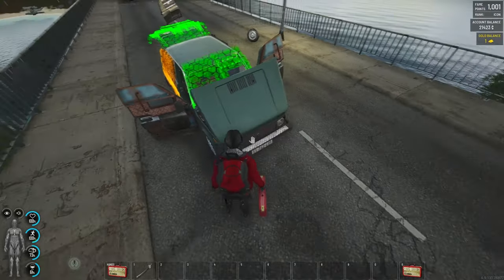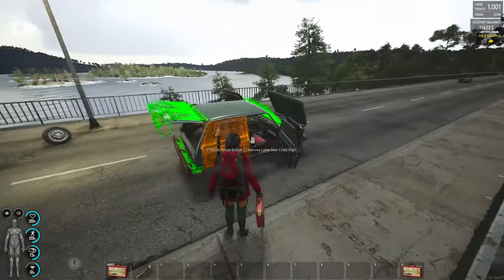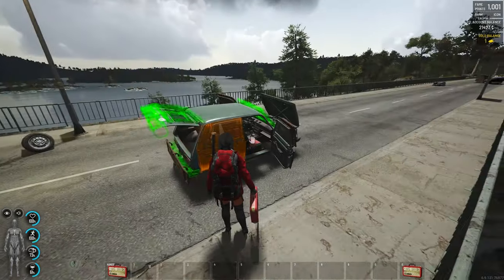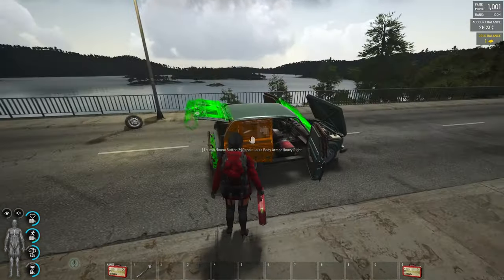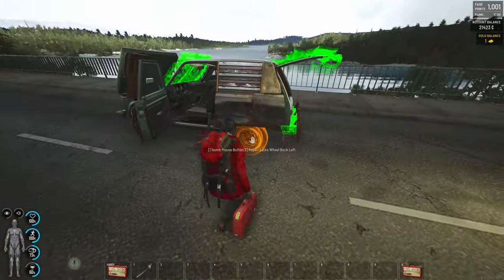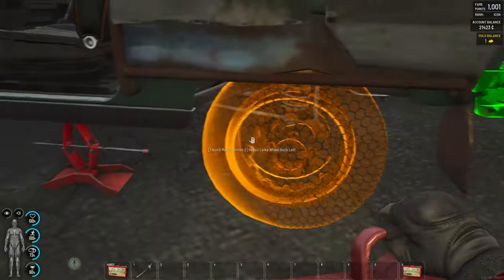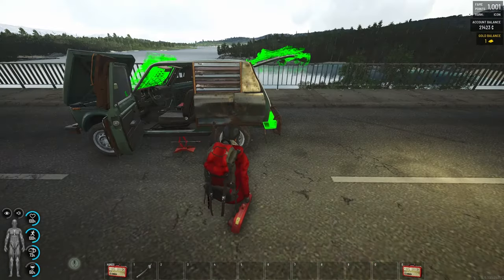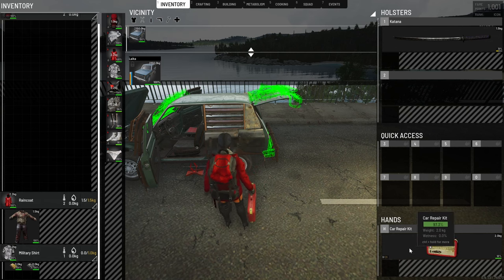You can see there are two different colors here. The orange one means that part is much more damaged than the green one. This wheel I already brought down to ten percent health — that's what that color represents. Now we can repair it and it's good. You can see repairing the car now uses almost the entire repair kit compared to before when it only took two points out of 20.